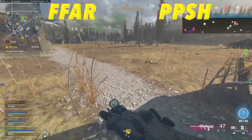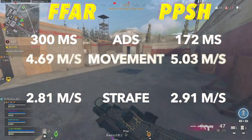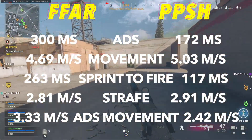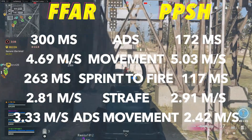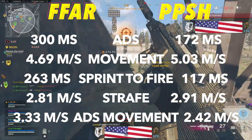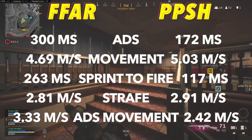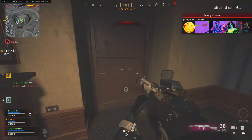Finally moving over to the movement stats, the PPSH will have a quicker ADS, strafe speed, movement, ADS movement, and sprint to fire time. The PPSH has superior mobility considering it was better in every single stat, and this once again comes down to the fact that the PPSH is an SMG and the FFAR is an assault rifle. This is a big advantage for the PPSH because these are weapons you're going to be running around with most of the time when you're using a sniper.